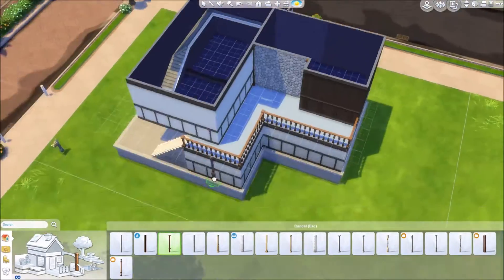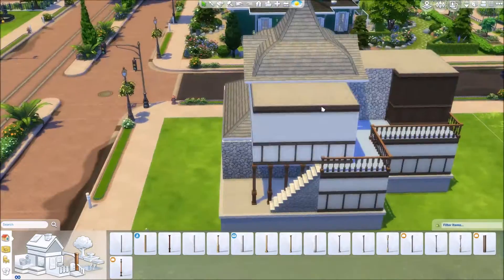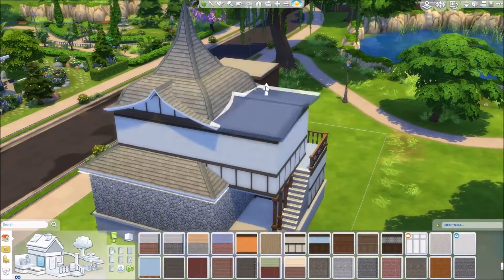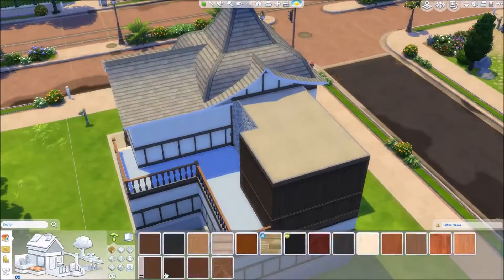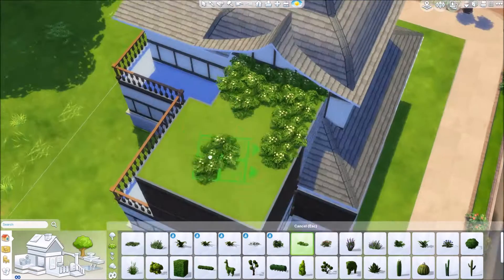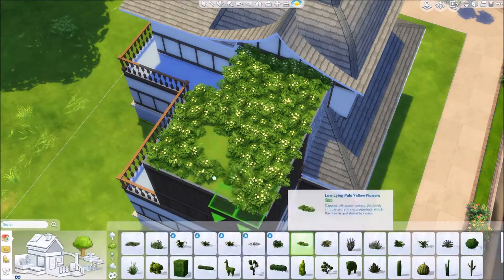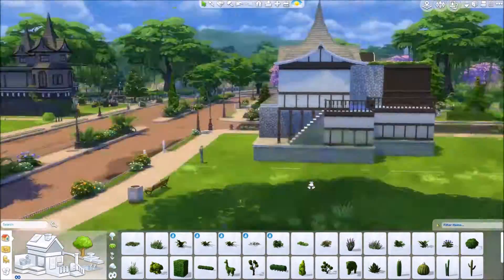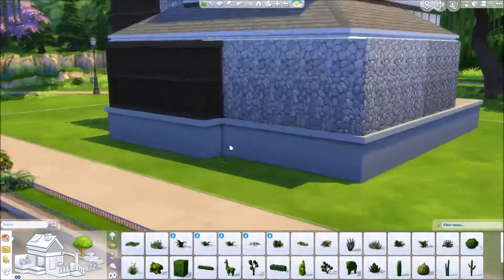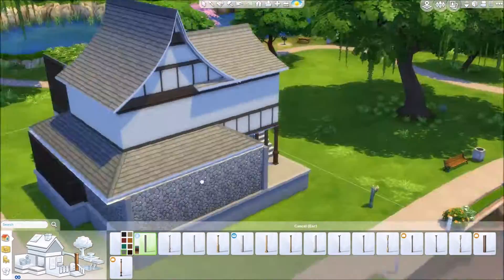The roof looks terrible right now, but I will change it so you don't have to worry about that. I wanted to try to make this tower roof look on it, but as you can see it looks really bad, so I will change it. I also thought it would be kind of cool to have some plants or grass on this roof piece, and I really like how that looks. I'm just placing in some pillars here.